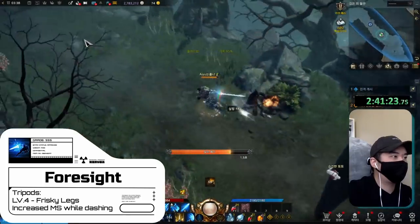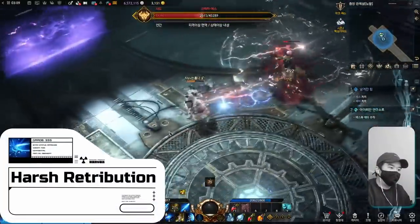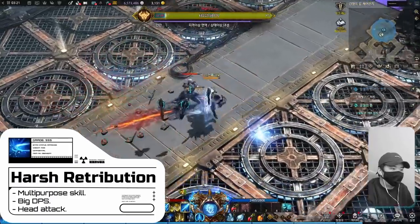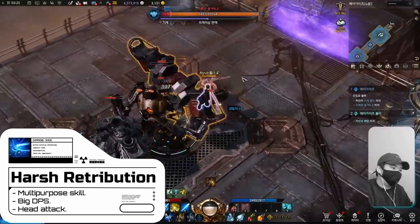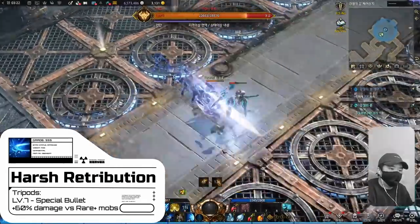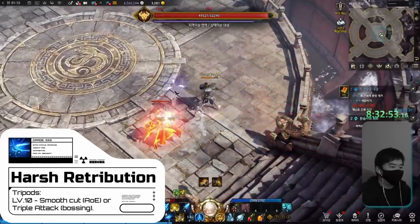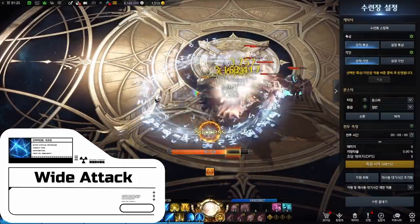Harsh Retribution unlocks at level 24 and this skill absolutely slaps. Depending on the build it can do either crazy damage to clear trash mobs, or work as a single target boss DPS skill. Special Bullet, the level 7 tripod, makes this skill do 60% more damage to rare tier and higher monsters. At level 10, pick Smooth Cut for clearing mobs and Triple Attack for bosses.